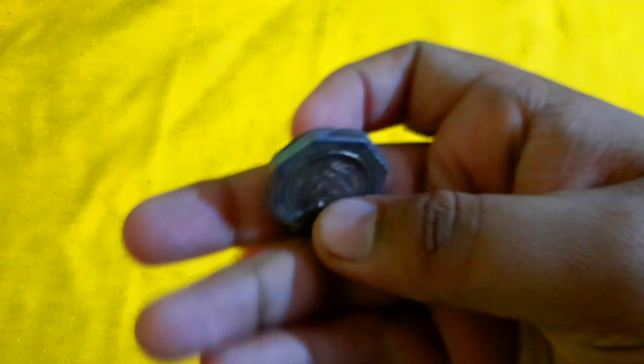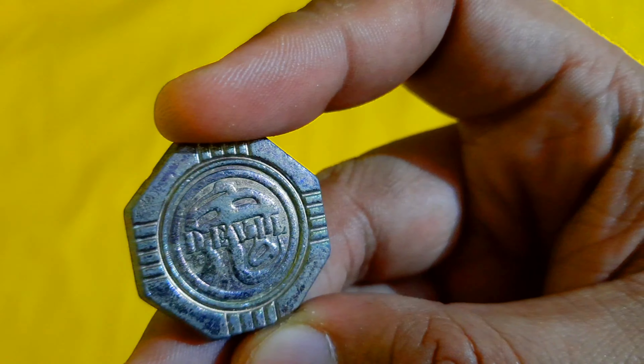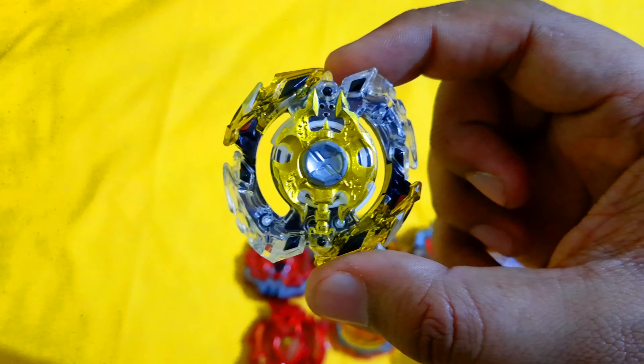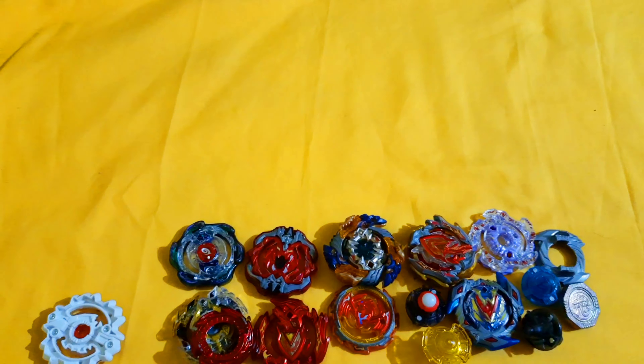This one goes straight into my collection box — Dronzer Flame, the green version. Turn Sword looks really, really OP and I really like it. Moving on forward, we have Emperor Forneus. A lot of people like Emperor Forneus because of its Yacht driver and its ability to defend against Jöse Beys.